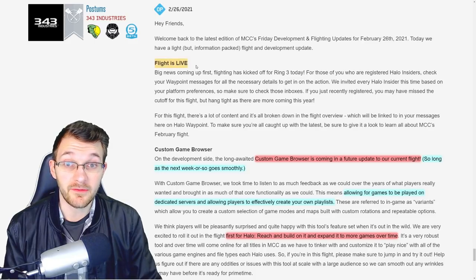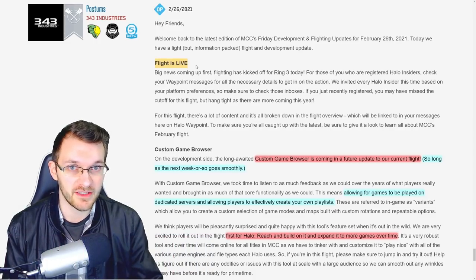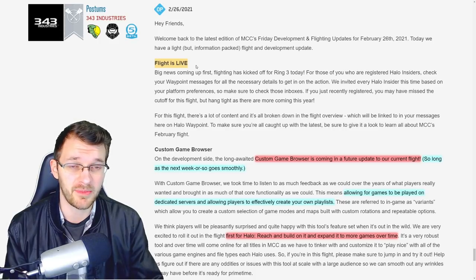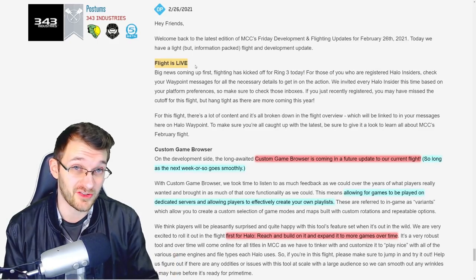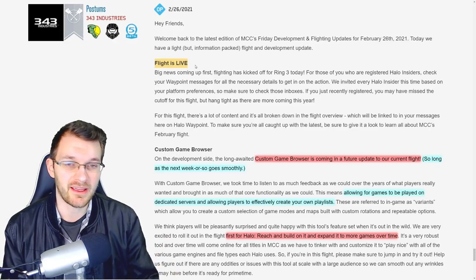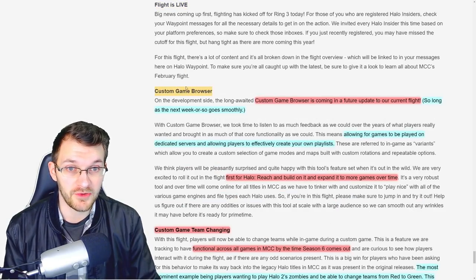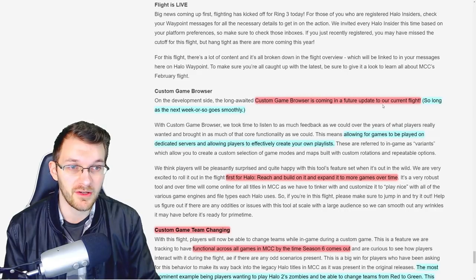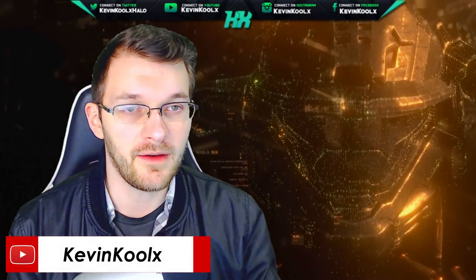In this blog update they first say the flight is live, which it is. I also read on Twitter that Postum said that most people, if not everyone who signed up in the Insider program, should be getting an invite — so check your Halo Waypoint messages. If you have the flight build already on your PC, just update it and you'll be able to play. The blog also says the long-awaited custom game browser is coming in a future update in our current flight, so long as the next week or so goes smoothly. I'm assuming probably a Wednesday or Thursday update of this flight will finally get the custom game browser in.